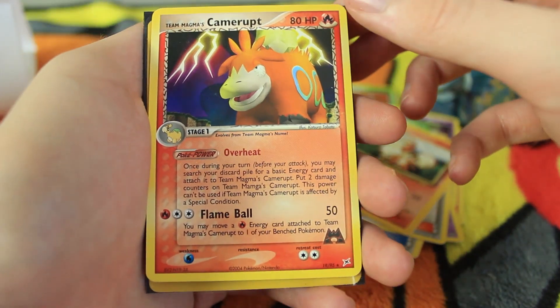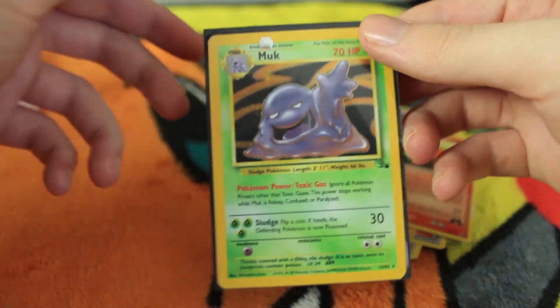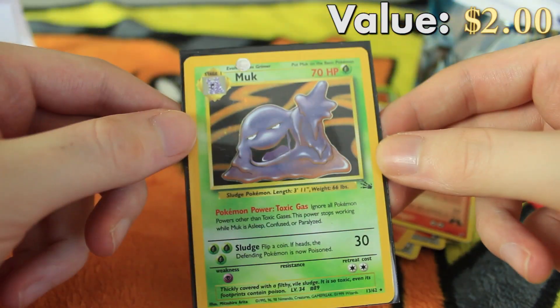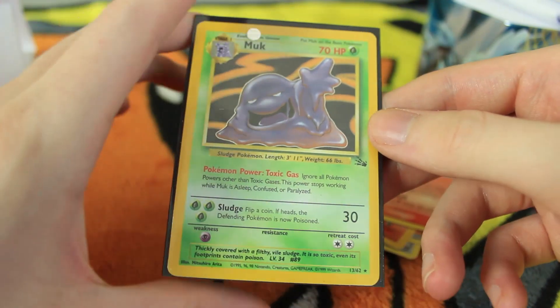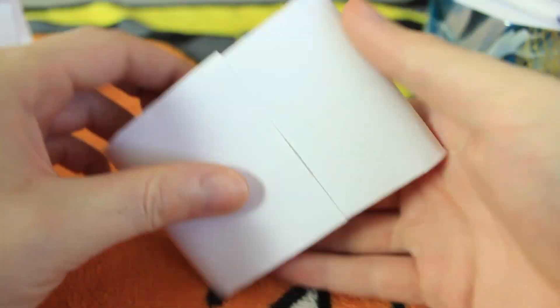We have a Camerupt which is a rare — that's not a holo, but Team Magma's Camerupt. Love to see that Gen 3 action. And the last card — a holographic Fossil Muk! This is the third card set. Muk is one of the most common Fossil rares because he was from one of the theme decks, but still very cool to see.